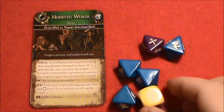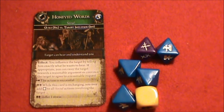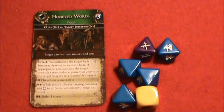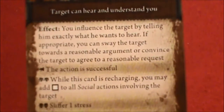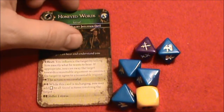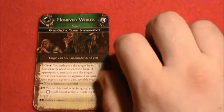We've got three blanks, four blanks, one success, and one cancellation. So that actually wipes it clean, and that would indicate a basic failure at that attempt because we did not achieve any successes. We need at least one Warhammer to indicate the action was successful. So that would be a failure. Let's try again.